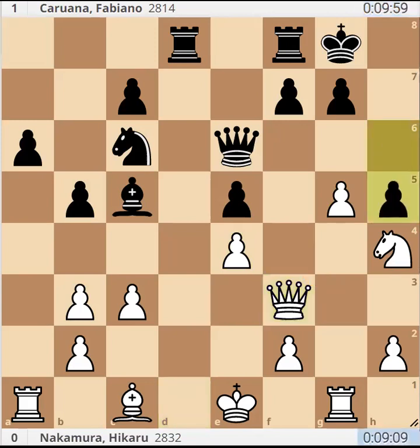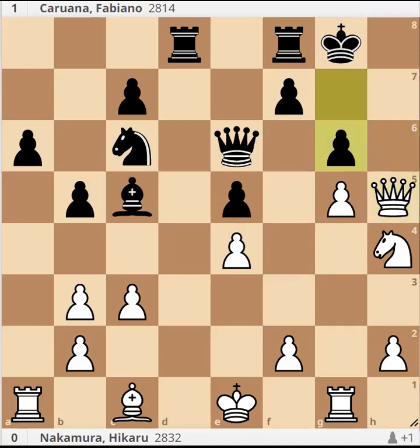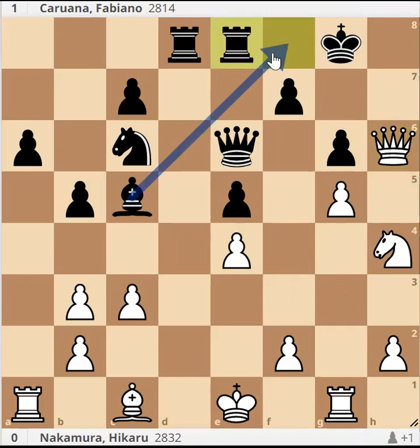Karuana played again the very instructive H5 — closing the lines towards his king even at the cost of a pawn sacrifice, because capturing would simply allow white pieces to rush all over the kingside and directly attack the king. After Queen H5, black can even continue with simple G6, and after Queen H6 there is Rook F to E8 and Bishop F8, and the white queen is in danger of getting trapped. More importantly, the rook line and everything else is closed.